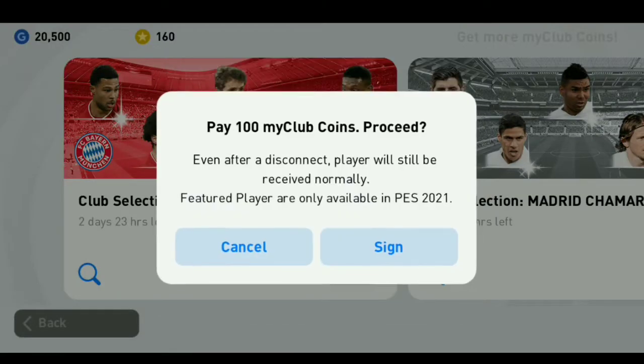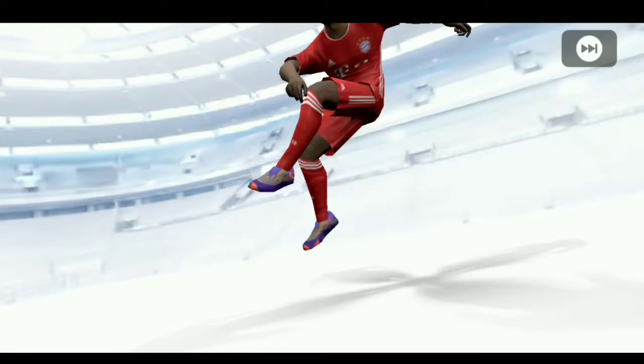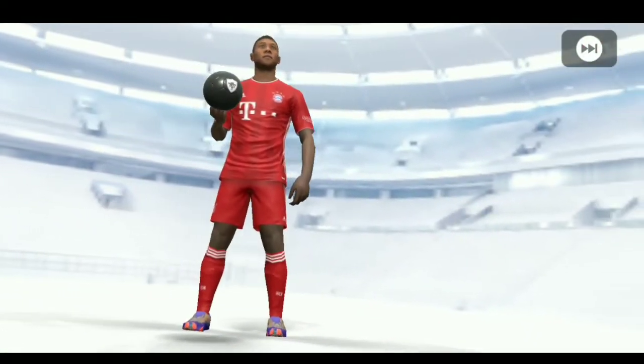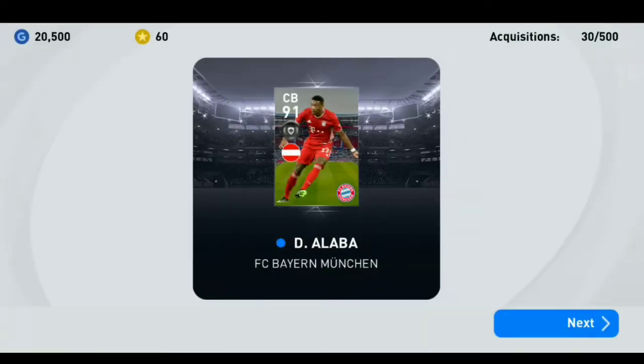Last try for FC Bayern Munich and our coins are over after this. We got Alaba! He's one of the best on the offensive side at the back. We got Alaba, but he's not so good as a center back because he's an offensive fullback. I recommend using him at left back — that will be better — or as a DMF.